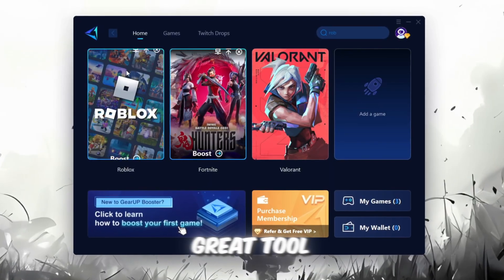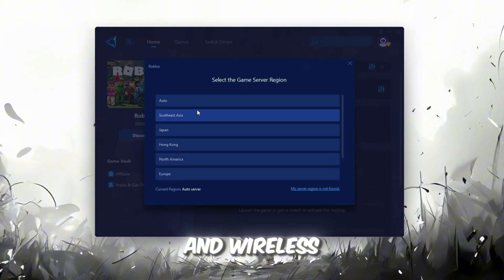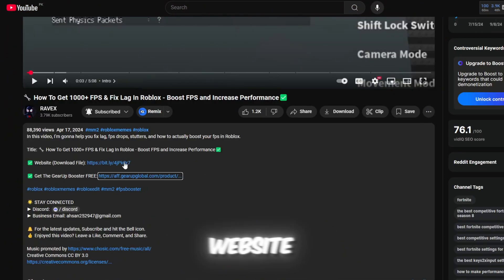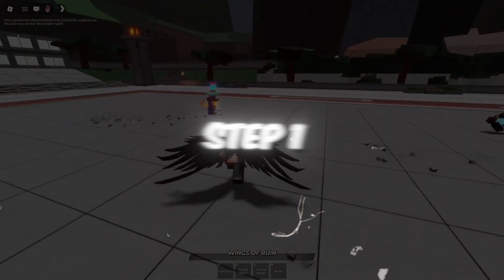Gear Up Booster is a great tool that helps reduce your ping while playing games, and it works with both wired and wireless connections. Download it safely from the official website using the link in the description and enjoy lower ping.